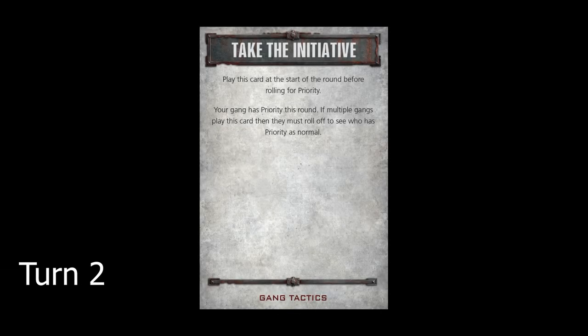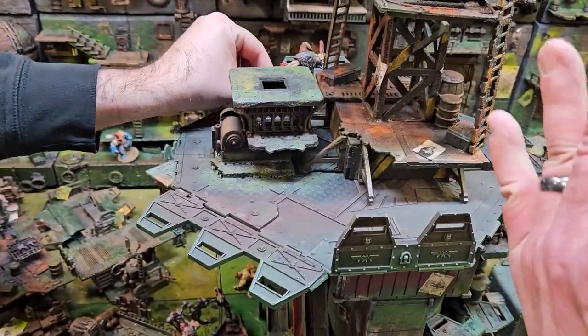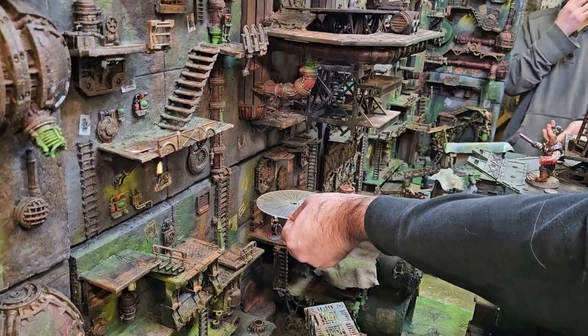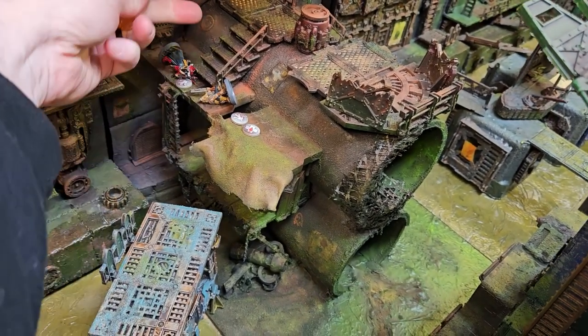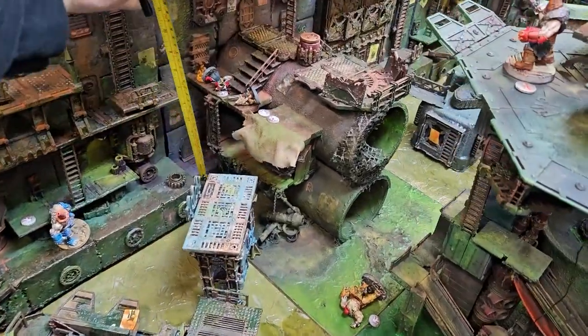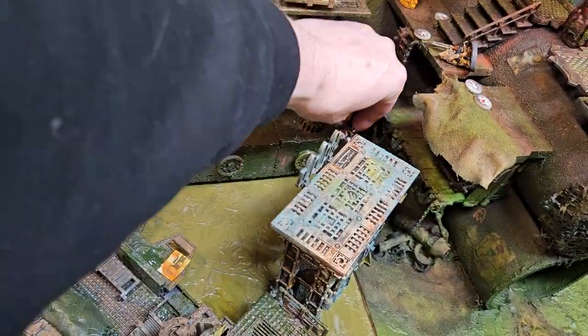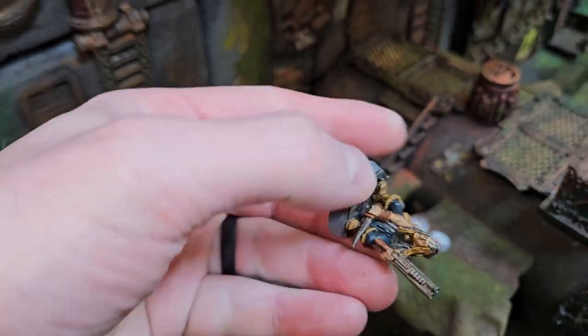Turn two begins, and I immediately use a tactics card: Take the Initiative. This card allows me to automatically win priority. I then charge my leader Bruno into his lobo Ogryn again, and this time I actually wound him. He fails his save, and I seriously wound him. Mike then uses a tactics card, Grenade Bouquet, allowing him to toss three grenades instead of just one, although he then automatically runs out of ammo. He hits Dwala twice with the incendiary charges. Running Rat is also hit, is pinned, and takes a flesh wound, but Dwala takes the brunt of it — a flesh wound and a serious injury. She is then also set on fire and falls into the sump. When she lands, she gets wounded again and takes another flesh wound. So she's on fire, in the sump, seriously wounded with two flesh wounds. Running Rat then fails his initiative check, falls into the sump, takes a wound, and goes out of action from the fall.